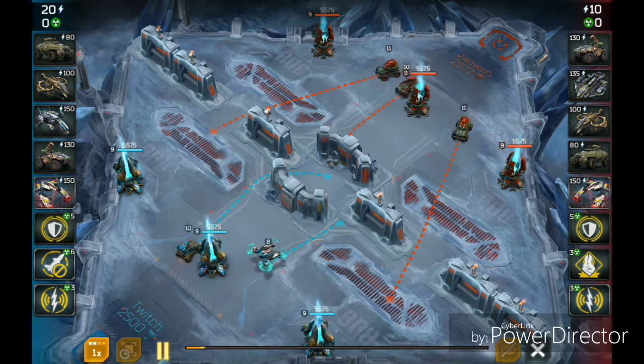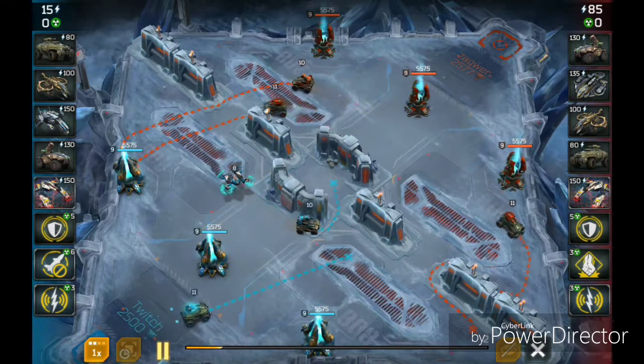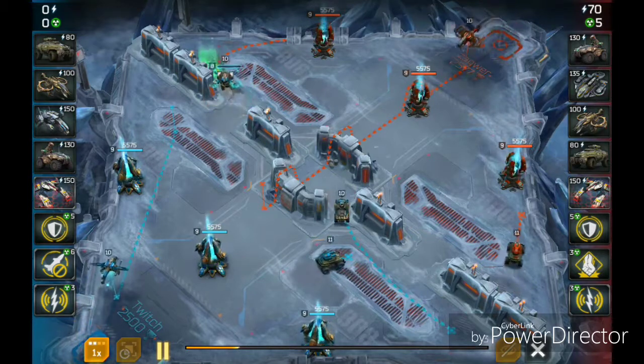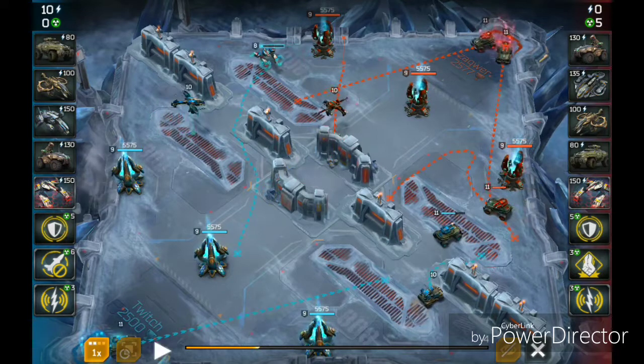His units will try to take the middle, and I've decided to use my Athena to counter his buggy and even the grenadier. He spawns in a jet fighter — a sky fighter — to counter my Athena. That's why my sky fighter will cover it. And the buggies are there to fill up my space.